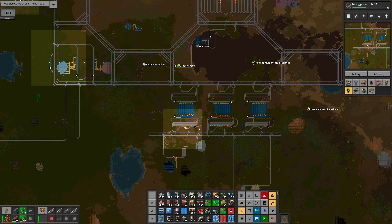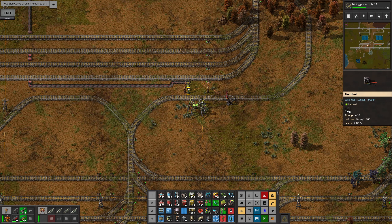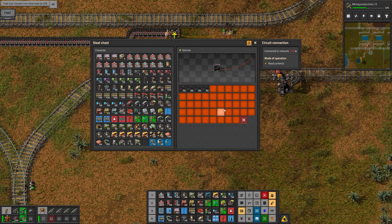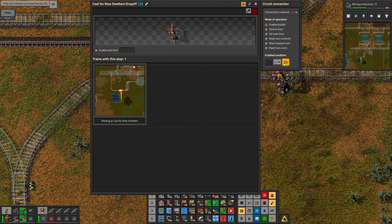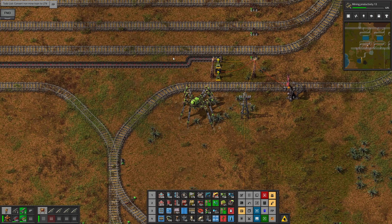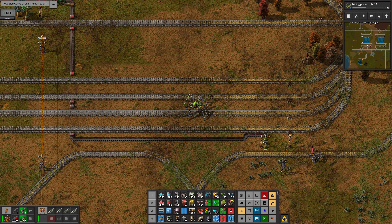The main refueling thing for nuclear fuel goes to the LTN depots in the main base, and there isn't an LTN depot down here because these trains don't run on LTN. So what I've ended up doing is I've got a coal mine here and a little train going forwards and backwards. All these refueling stations are red because they're turned off — they're all fully fueled. But this steel chest is connected to a logistics network with 200 coal in it, and the station is set to enabled when coal is less than 50.